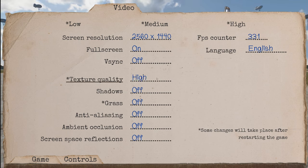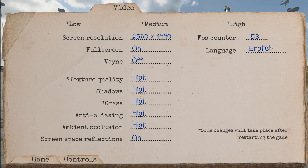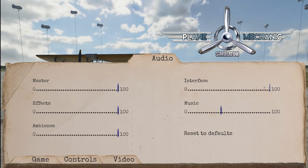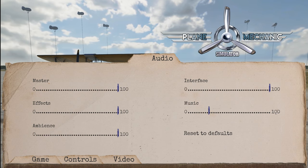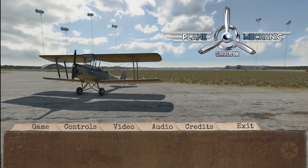Let's go ahead and turn all the graphics settings to high. I'm not sure what some of those are — screen space reflections — but I'll take it as long as the framerate doesn't drop. For audio, I'm going to turn the volume down because the music was kind of loud. That slider doesn't move. It is early access, so keep that in mind.